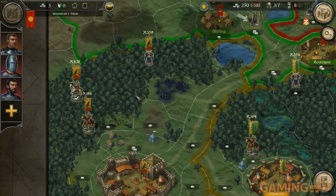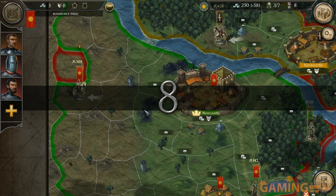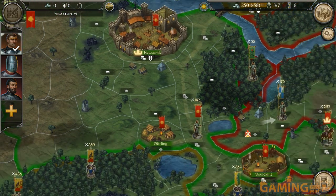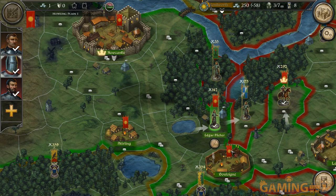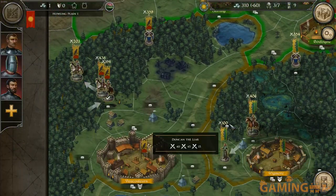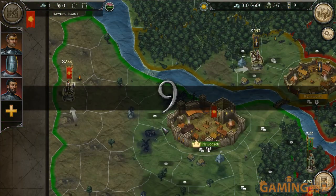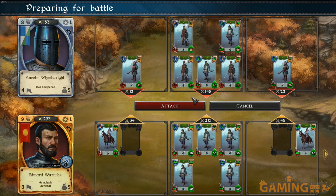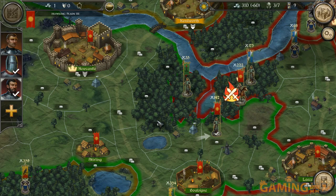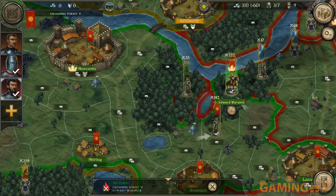At least I can get some revenge by recruiting and locking the enemy general in. As a tactics and strategy game on mobile, I would see this as having some potential, but on PC honestly - it's 15 bucks and Legends of Colossia is also 15 bucks and is honestly kind of better. The enemy general ran away with just a few units - dammit, thought I had him.